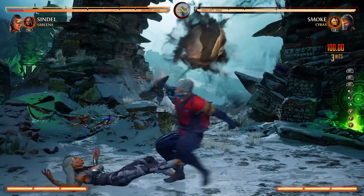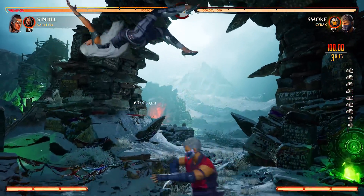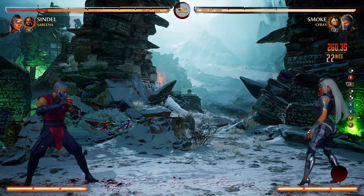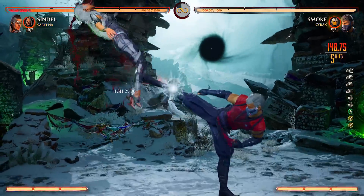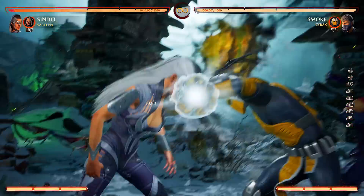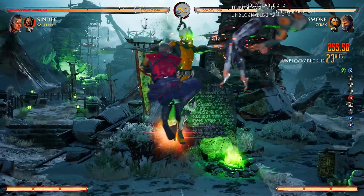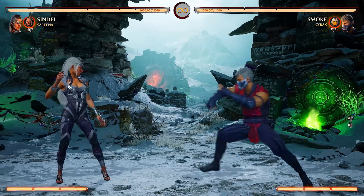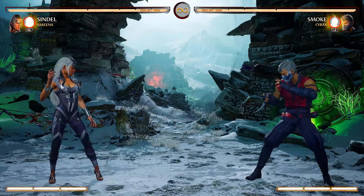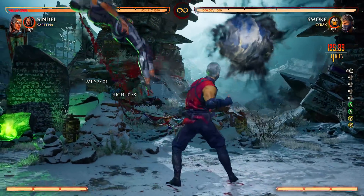You could get a full combo extension with the forward throw if you have two bars of meter. And as you guys see, the grab doesn't take any assist meter away from Cyrax, so you have both your assists still at your disposal while spending two bars of meter — similar to Jax where he could enhance his Gotcha Grab. That's 285 damage off a forward throw, which is really good. He does have his net, which doesn't really combo into anything, but you could throw it out full screen and if you catch your opponent it has a lot of hit stun so you can fully combo from it.